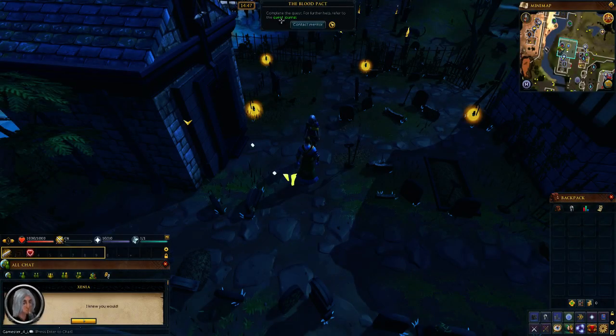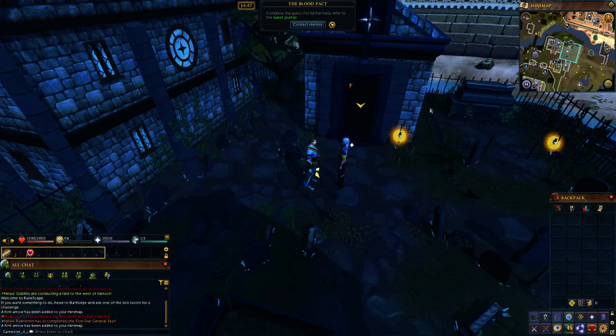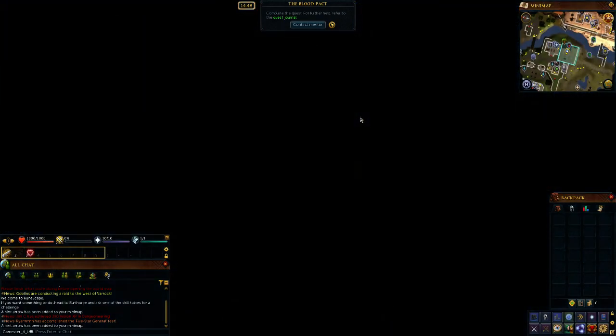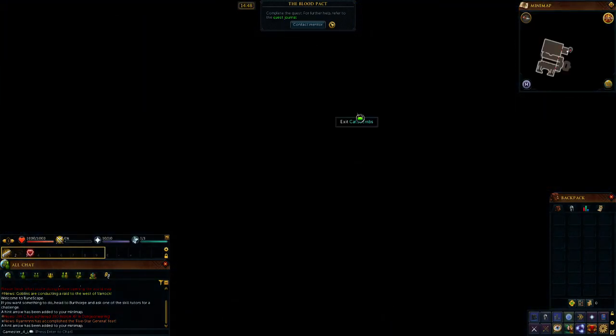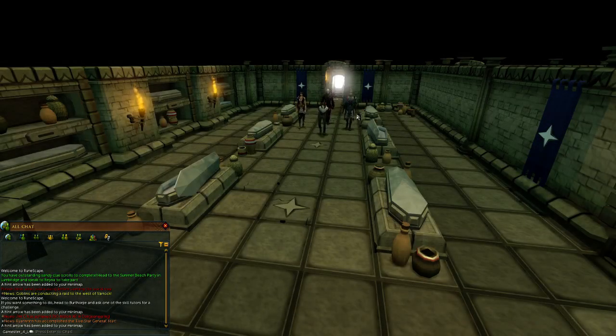There we go — quest accepted. The mentor says we've got no time to lose, head down the stairs and he'll follow. So if I look here you'll see 'enter catacombs.' A little cinematic plays.